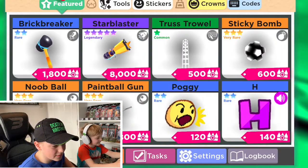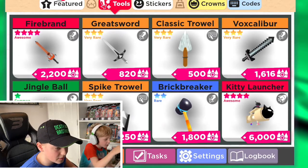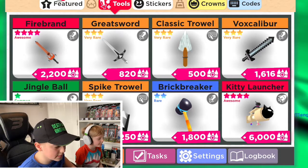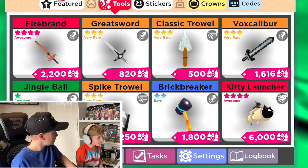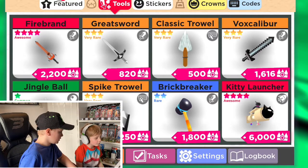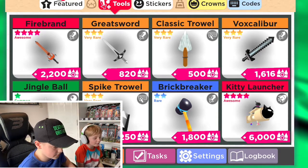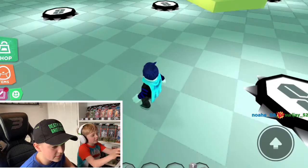We might not win because your team just actually destroyed one of our bases. Let's look at the weapons — they're cool. Jingle bar, firebrand, great sword, spike trowel, brick breaker, classic trowel, box caliber. I don't know what that's called. I might get the box caliber. Pity launcher.